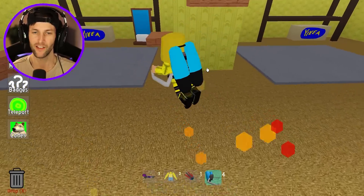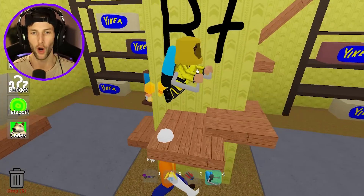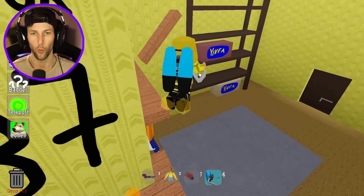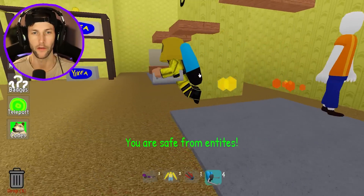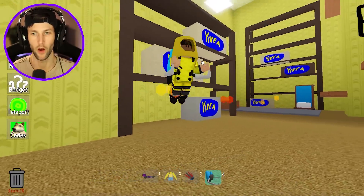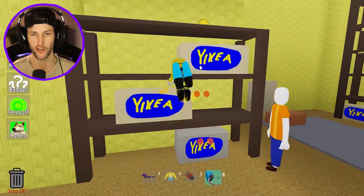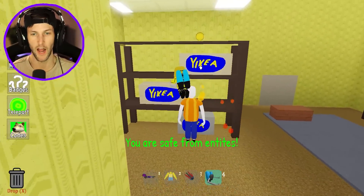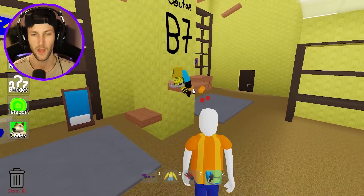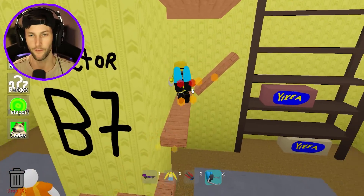This would be Sector B7 — the tree house. Look at this dude trying to oof me! I'm well equipped today, so you're not going to be able to do anything. Oh my gosh, I see a trophy up here already, but I think we're gonna have to get on the tree house first. Let's go ahead and do that — Barry's going to be the first one.